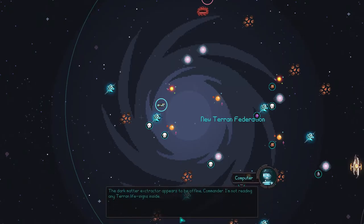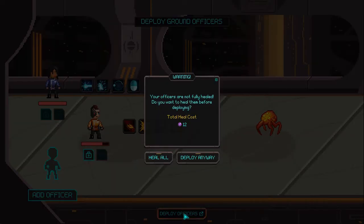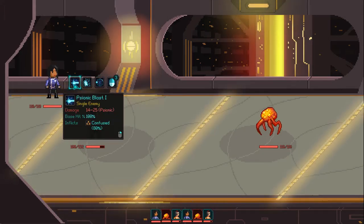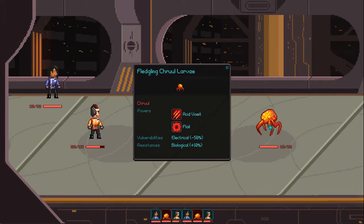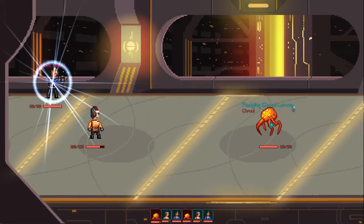Because you can have one at the base kind of working on stuff. Apply dark matter — may as well head in there. Appears to be offline, reading science-tiered life. There's dark matter inside. So it's sending an away team again — we'll beam down.